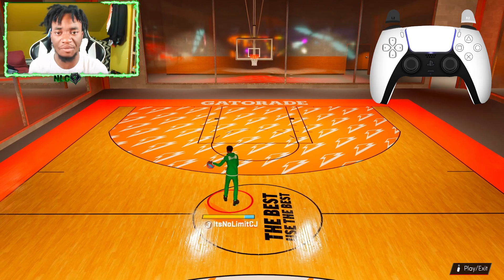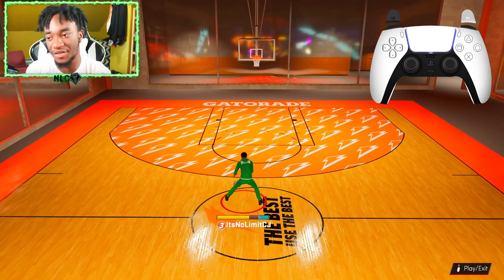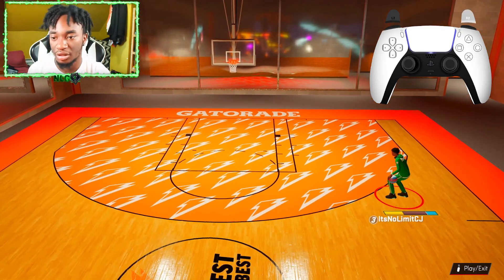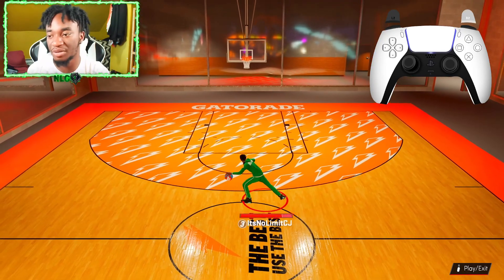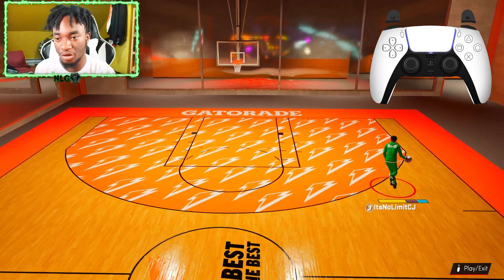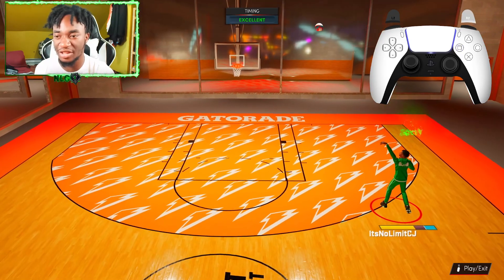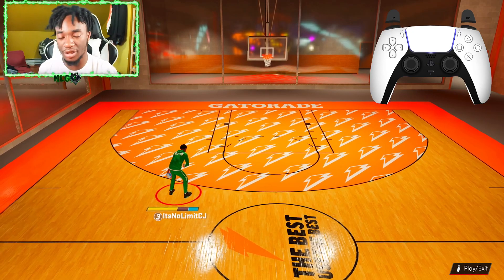First up is the Curry slide speed boost. They just added the Curry slide recently — it doesn't have to be the Curry slide if you don't have this move, but it's the best example. You do a Curry slide and run straight out of it, and it gives you this speed boost dribble animation right here. You get a quick burst out of the Curry slide and you've got an open shot.